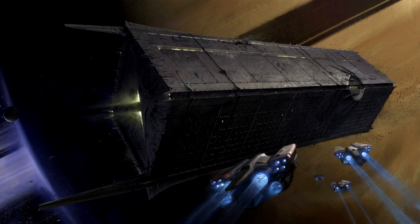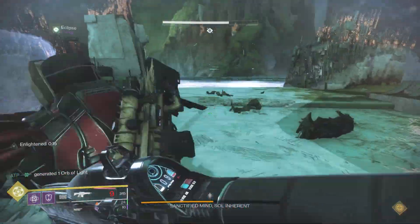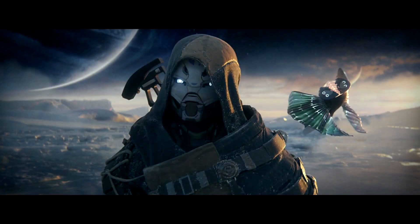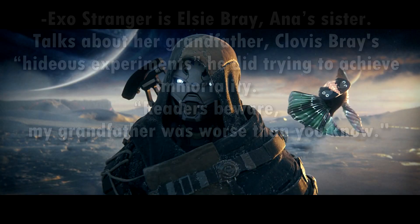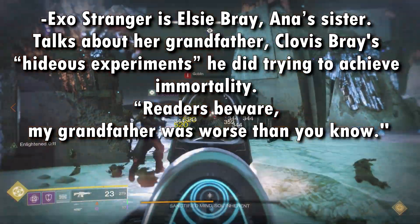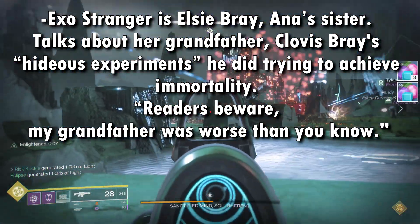The Dreadnought is still sitting there, waiting to be activated or repurposed, somewhere within the Rings of Saturn. And finally, we also have confirmation that the Exo Stranger is actually Elsie Bray — Ana Bray's sister — because she talks about their grandfather Clovis Bray and his, quote, hideous experiments, which he did to try to achieve immortality.